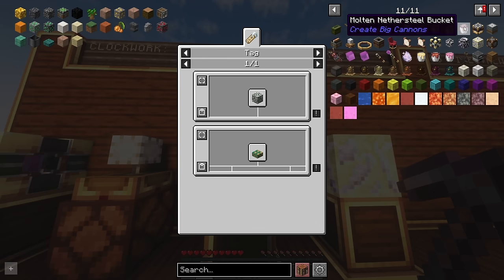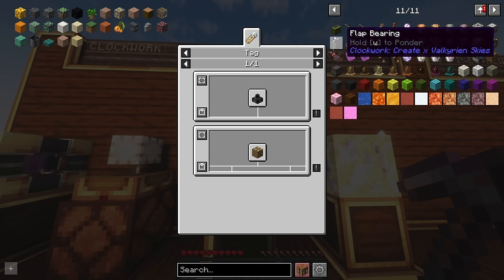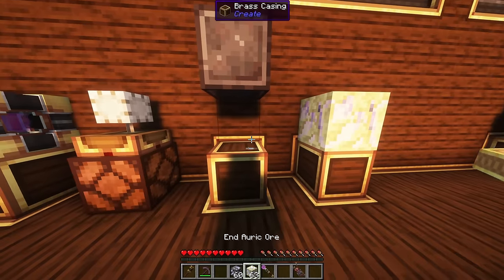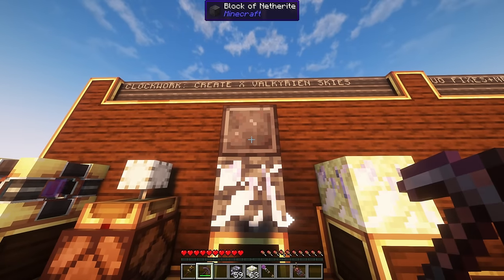Looking it up, there's an ore crystal item, so probably the drops are just not implemented yet. Either way, now you'll know when you find this in your world — make sure you have something above it or else it's going to fly away.